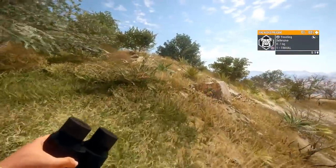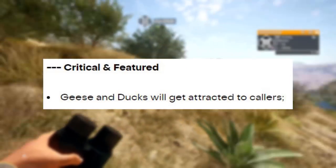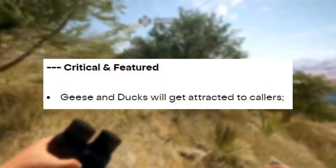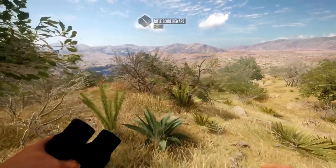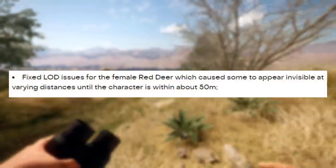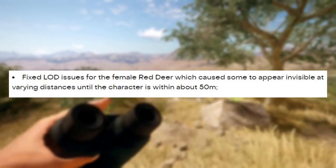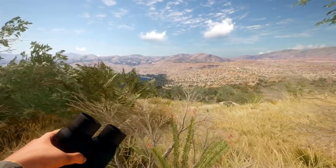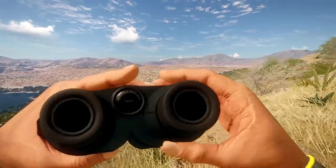Moving on to the actual bug fix section of the patch notes, in the critical and featured category: geese and ducks will now get attracted to callers — it's about time. Maybe I'll get to go out and do some geese hunting again. They also fixed a LOD issue for the female red deer that caused them to sometimes appear invisible at varying distances.